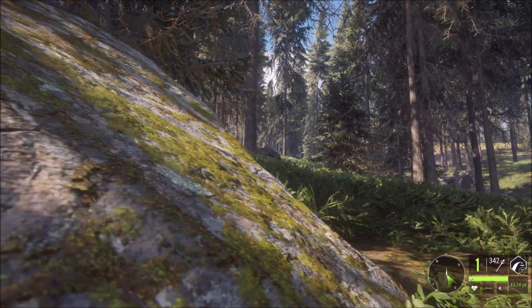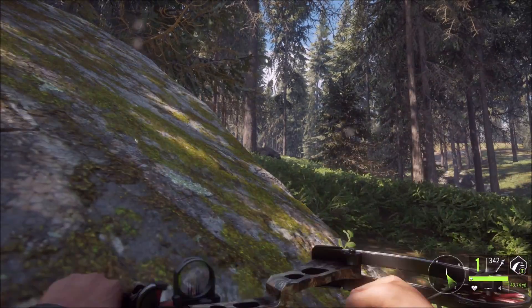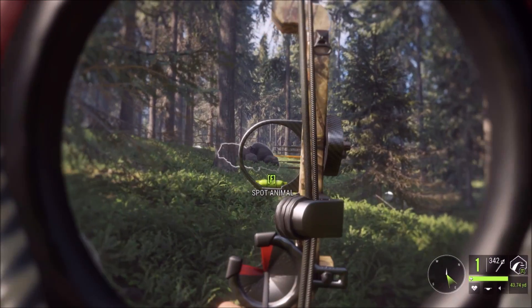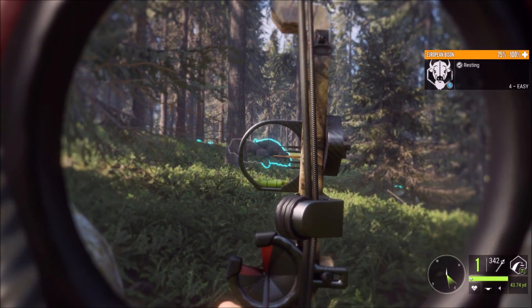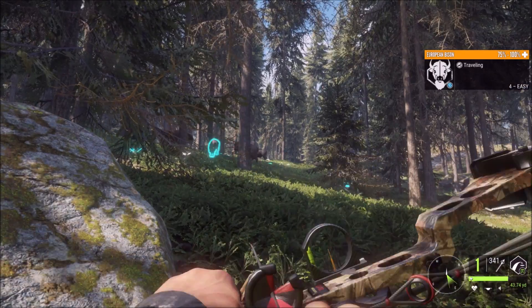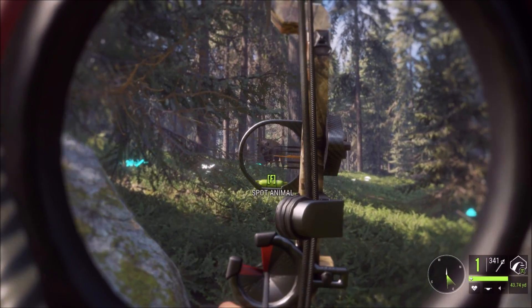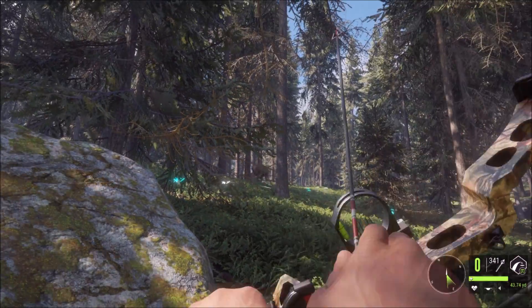Let's back down a little bit and get our bow out. We'll aim for 25 yards and wait till the wind calms down a little bit. Shot looked really good — yep, we got him, he's going down! Let's do a consecutive check on this.